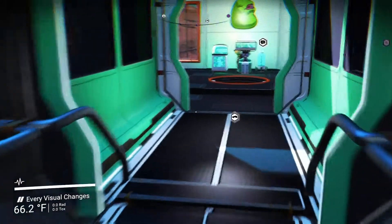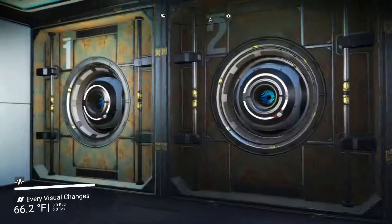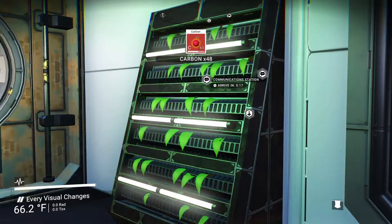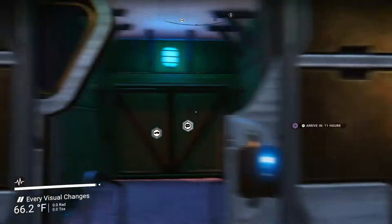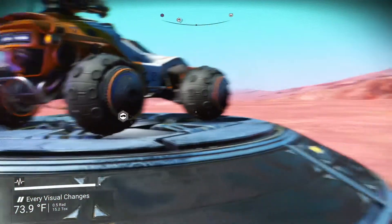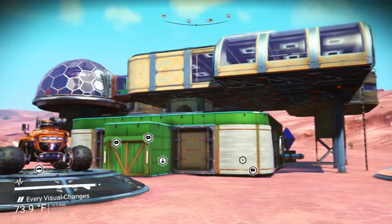We can go down this way. Here's my storage — my wonderful storage. Always got to have these carbon things here. Now we go out the back door, which has a garage. And usually cars go inside the garage, but I thought I would be different and have a car outside the garage. So here's the back of the base.